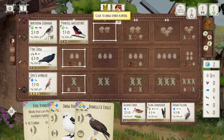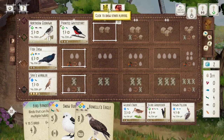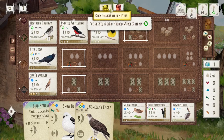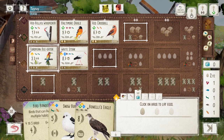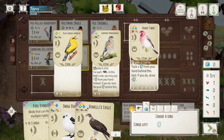I play the Crossbill — six points for the forest, which is quite nice, and I think the bonus is going to help me compete for the end-of-round goals. Then my opponent plays the Hoopoe Warbler, so now it becomes more difficult for me to compete for the end-of-round goal. But I'm very happy that I pick up the House Finch here.